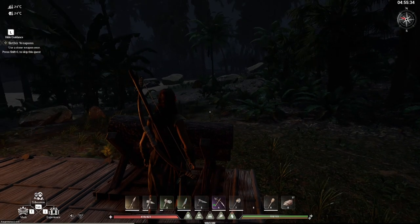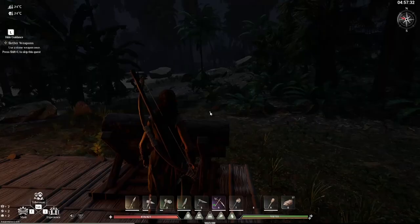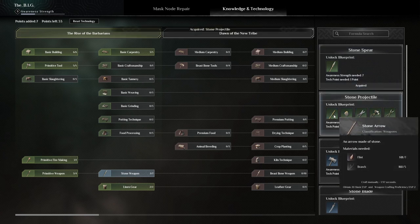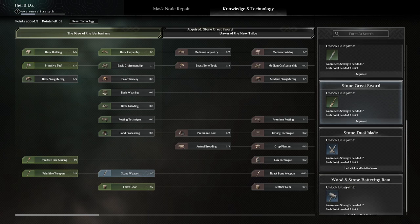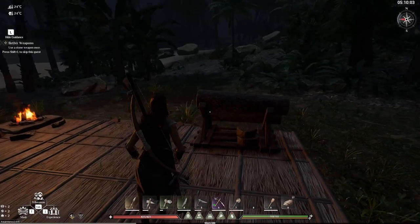It says use a stone weapon once. Better weapons — remember that. Now we have access to stone weapons. We're going to unlock the stone spear, the stone projectiles which include arrows, and the stone blade. Not interested in the hammer. Stone greatsword — yes. I don't want double blades. Battering ram — I don't think it's needed.